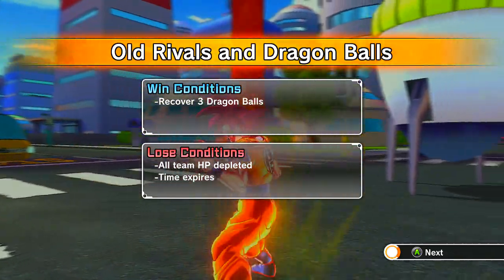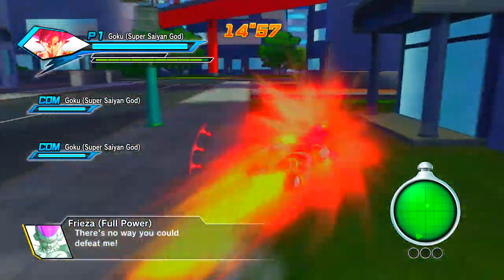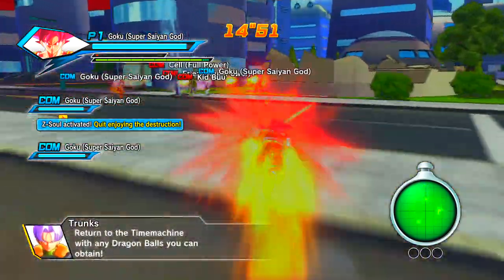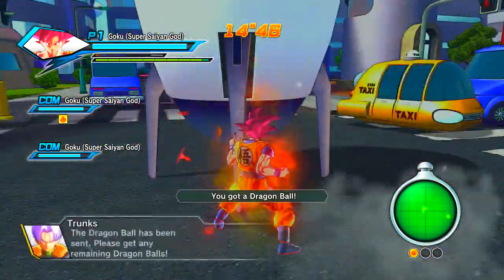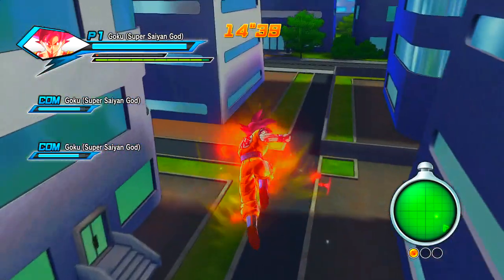I already see one Dragon Ball in front of me — there it is. Don't try to fight anybody, just fly as fast as you can. He hit me but I'm going to keep going as fast as I can. There's one Dragon Ball, and I'm doing this live — there's another one right over here, and somebody's trying to fight me behind me.